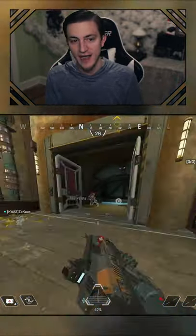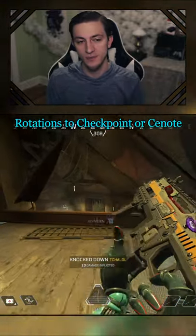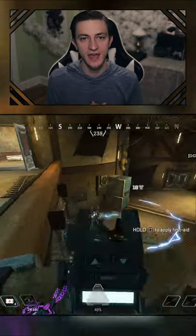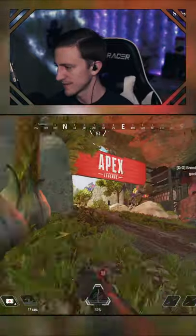Or if there's only two teams going there, you and another take the one building that they're not and then take that fight. As far as rotation in ranked, I love going up to Checkpoint and third partying there, but you can also go down to the southeast and third party Conate Cave — two great options. Good luck, happy hunting.